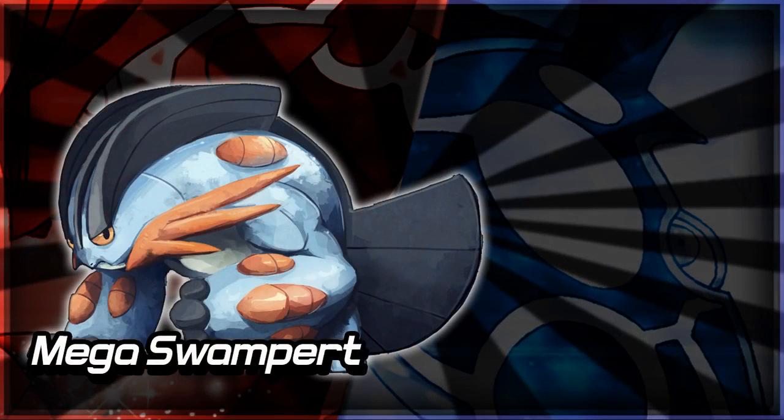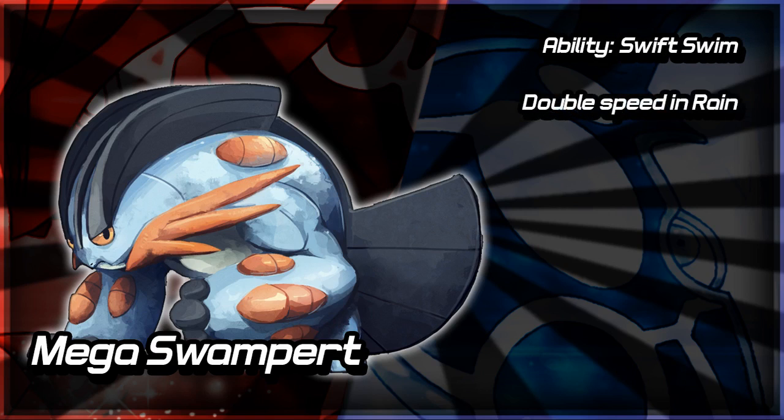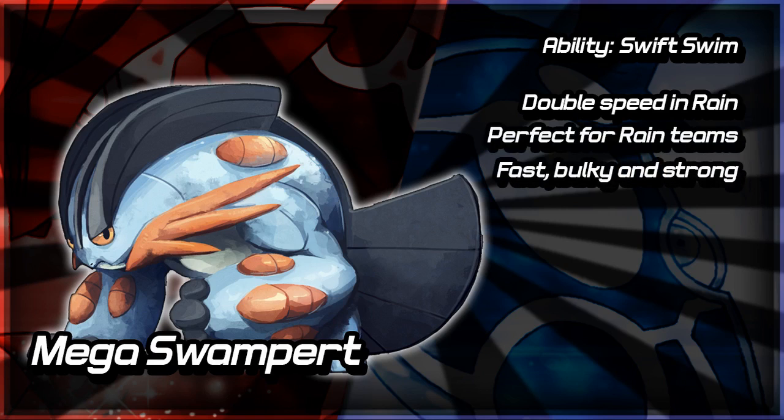Now let's move on to looking at Mega Swampert — a lot easier and quicker to go over. First off, its typing is the same — still Water-Ground type — so there's nothing to talk about typing-wise; it's going to get the same STAB moves, the same weaknesses, same resistances. Moving straight on to the ability, which is Swift Swim. This is going to be reasonably helpful for Swampert. Mega Swampert looks like it's going to be a bulk build — a high-attacking, high-defensive Pokemon that's going to be able to take hits and deal them out as well. However, because of its size, its speed is not going to increase by much if at all, so Swift Swim is good — if you have rain up, your speed gets doubled and you're going to be really fast and really strong. This would definitely be a good choice for a Mega on a rain team.